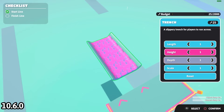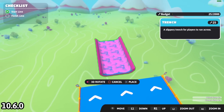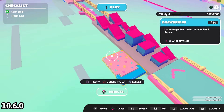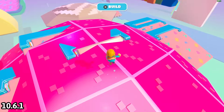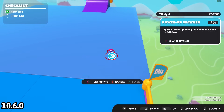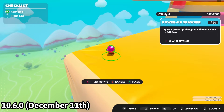Interestingly, the trench is scalable in the digital theme but not in the classic theme. When the update launched, you weren't able to overlap the drawbridge in the digital theme but could in classic — this has since been fixed. Similarly, when 10.6 first came out you couldn't overlap the power-up spawner, but a few days later you were able to.